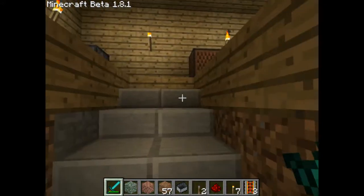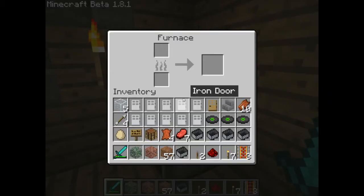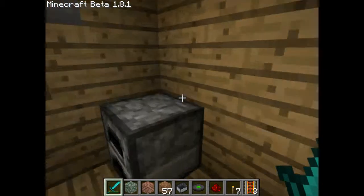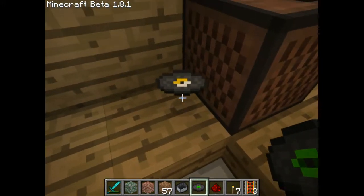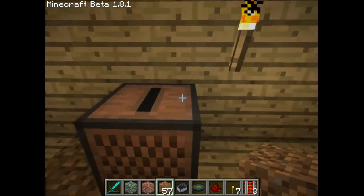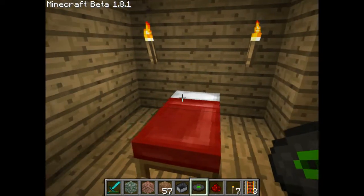We go on. Here are — I don't know — the furnace. We can do stuff like cooking the meat and stuff. I'm going to show you something. This is a jukebox. Cat — it's playing music.